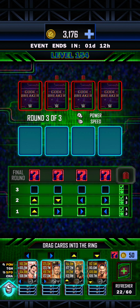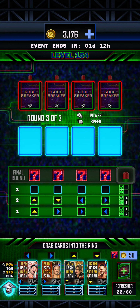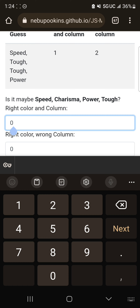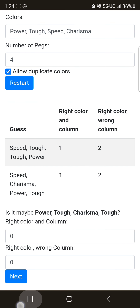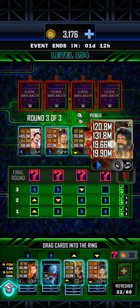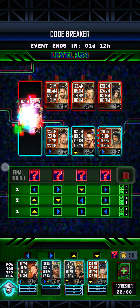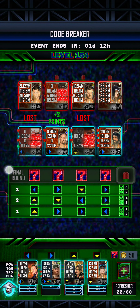But don't worry about it. The big points at the end from the bonus point totalage — that's what you need. You don't really need the little individual points for winning. So right there it was one and two once again, so you go ahead and input that. Then power, toughness, charisma, and then toughness. So zero and two — very, very likely it has all the information it needs and it's going to spit out the correct sequence on the next guess.